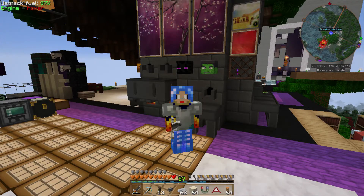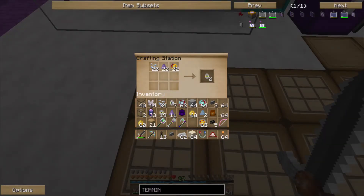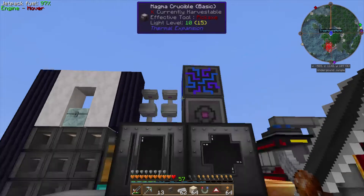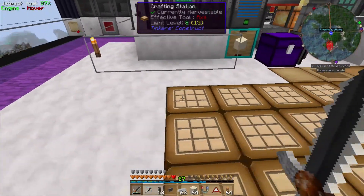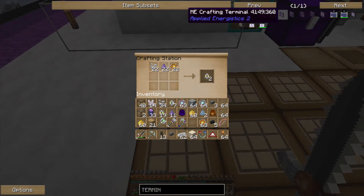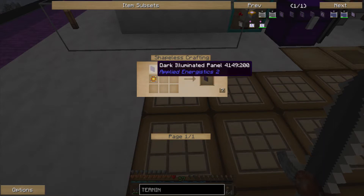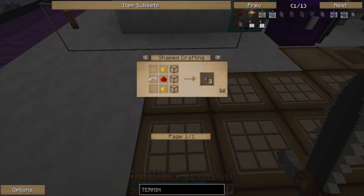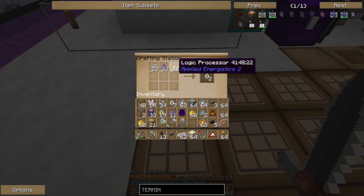Okay, we're back and about to finish the last pieces. We already made our ME controller and energy acceptor, so now we're going to make the crafting terminal. To make the crafting terminal we need formation cores, annihilation cores, and illuminated panels. At the heart of it is quartz glass with some redstone, glowstone, etc.